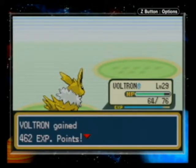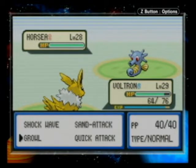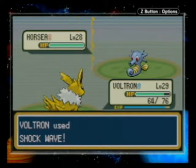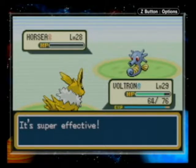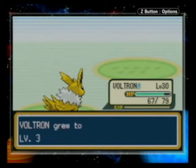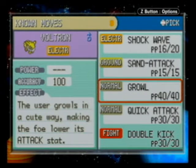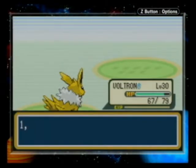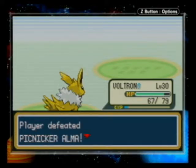Nice. And a Horsea! Voltron grew to level 30. I was trying to learn Double Kick. Nice. I like Double Kick — it's actually a pretty good move. You hit two times, and it's 50 power for each kick, and each kick can crit. It's a pretty good move.